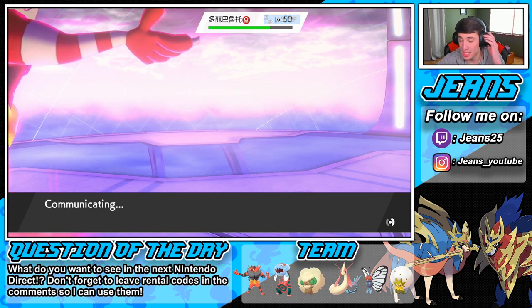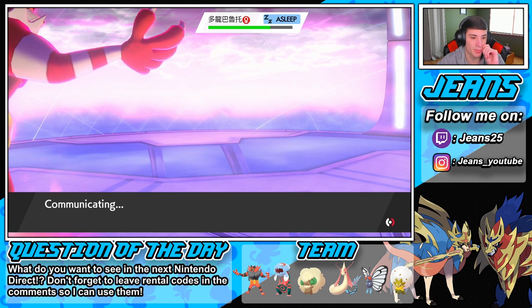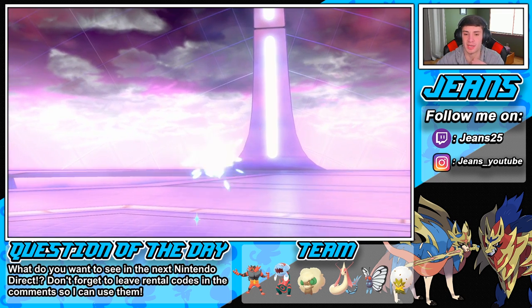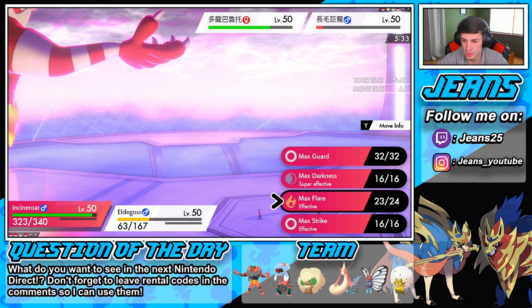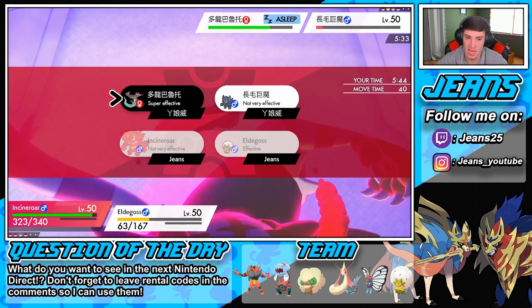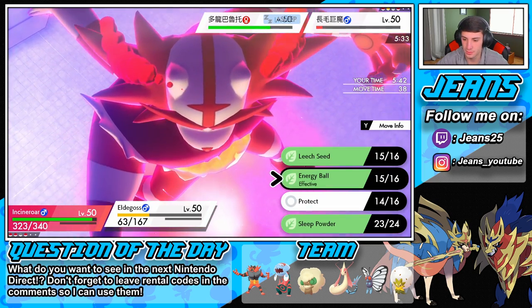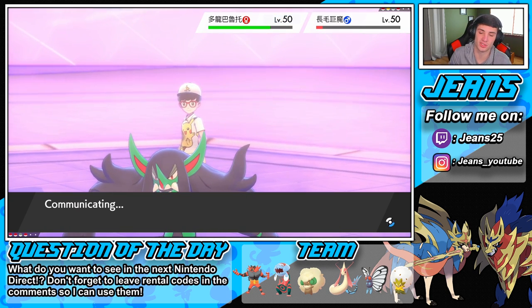I still have another Sleep Powder so I might throw one over on whatever Pokemon comes out, then dump on the Dragapult. The Dragapult's a big threat — it really depends who this is. It's Grimmsnarl — okay, not a big threat at all. So I'm gonna throw Darkest Lariat — super effective — and then go into an Energy Ball to take out the Grimmsnarl and tell him to get out of here. I think he's gonna set up his screen.